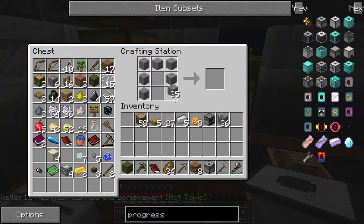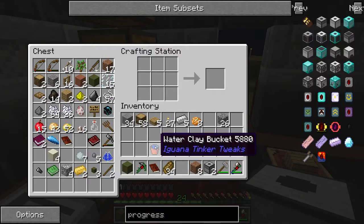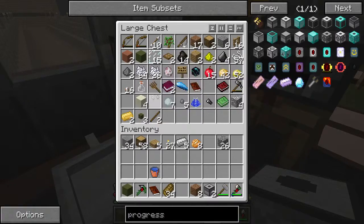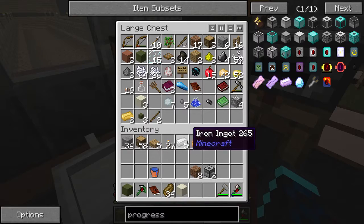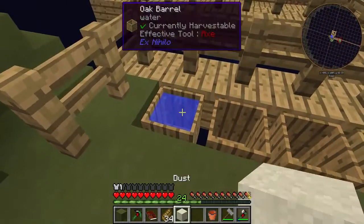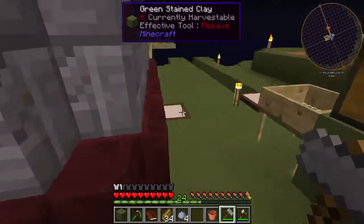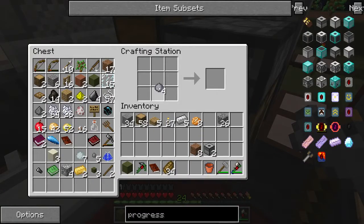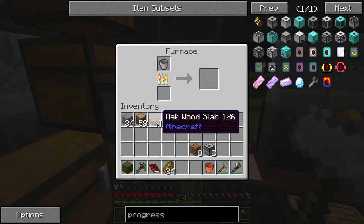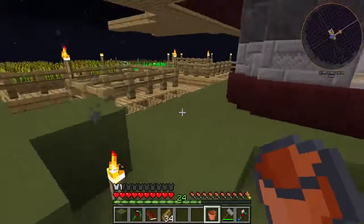Let's get another one — cool beans. And we have clay, let's get ourselves a little bit more. I've got some dust, I'll put that in here and I'll get some clay, then I'll break that clay and make this bucket. We'll smelt it up — shouldn't take us that long.